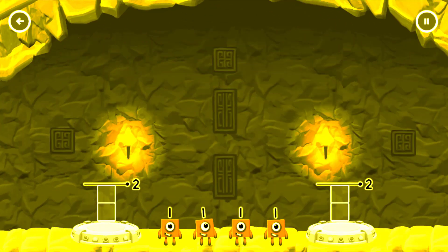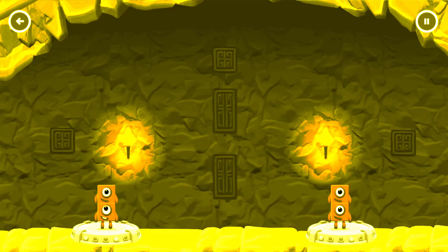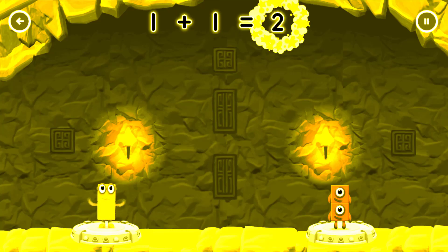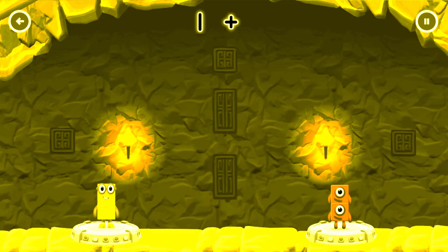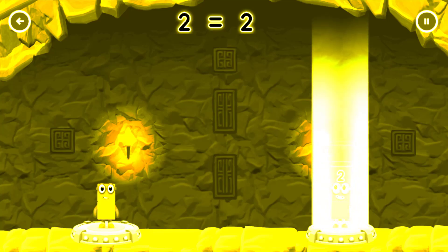Share the number blocks evenly to make 2 groups of 2. 1, 1, 1, 1. You solved it! 1 plus 1 equals 2. One plus one equals two.